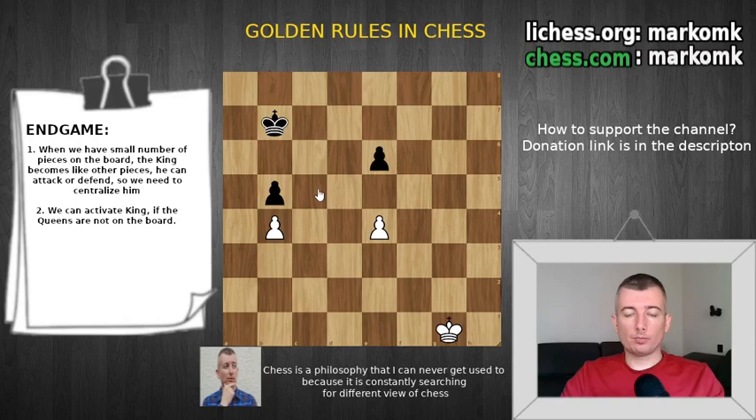Now something about the endgame. In the endgame, our king can be a useful piece like other pieces, but only when there are no queens on the board. In this case we don't have queens, so the best thing is to bring our king up — it can help defend our pawns and also attack enemy pawns. You should activate your king when you enter the endgame.